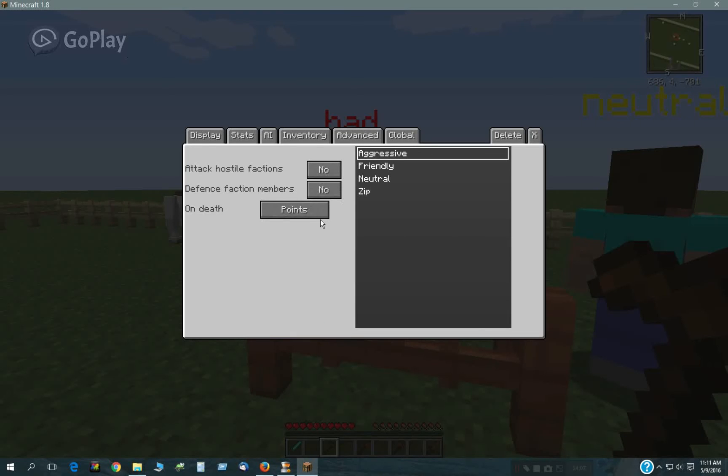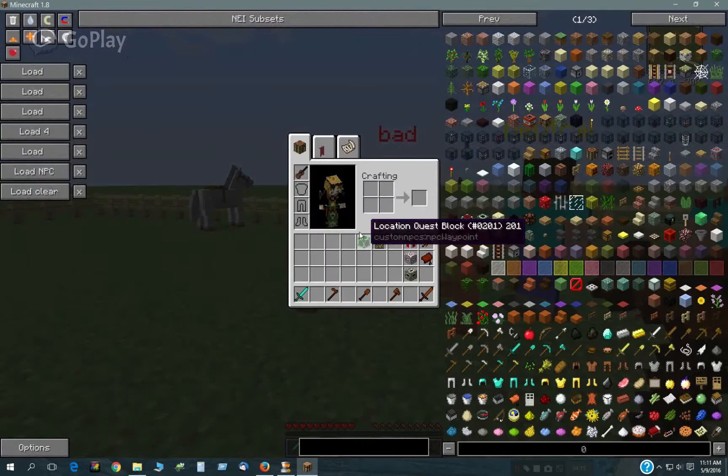You can also assign points on death to the different factions. So if this guy dies, it would probably decrease his points towards you. If you look here, this shows you your faction relationships right now, and currently Zip has 1850 points. I'll show you how you can change that.